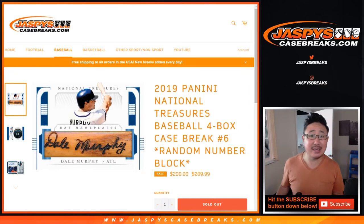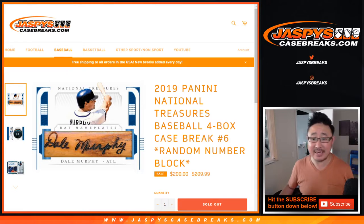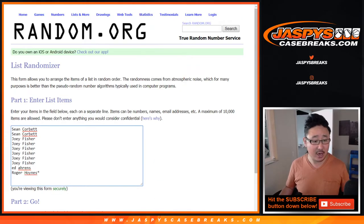Hi everyone, Joe for JaspysCaseBreaks.com, coming at you with another random number block break of 2019 Panini National Treasures Baseball. Four box random number block break number six from JaspysCaseBreaks.com. Big thanks to Sean, Joey, Ed, and Roger for getting into this one.